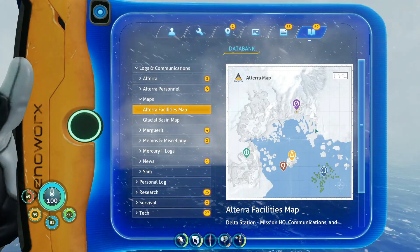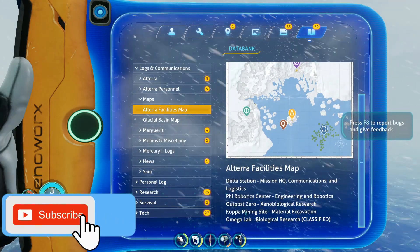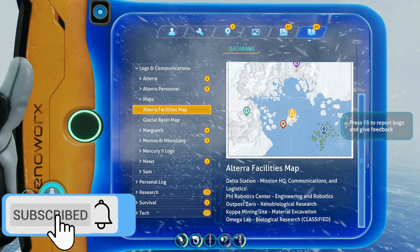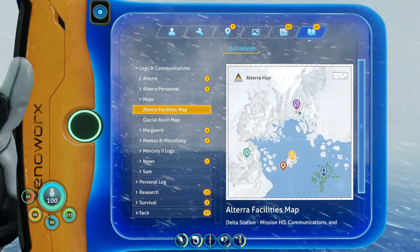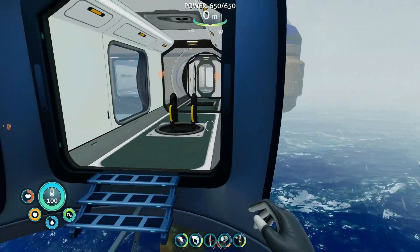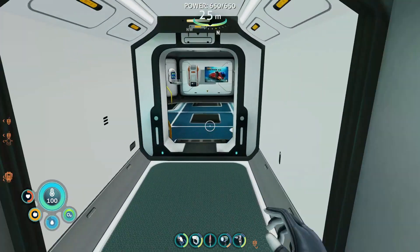Today I'm going to be going up here, which is directly north of the Delta Station. I think it's going to be the Outpost Zero because I think that's the only place I haven't been yet. So today I'm going to be exploring that and I also want to get the new Snow Fox.